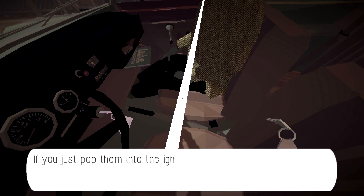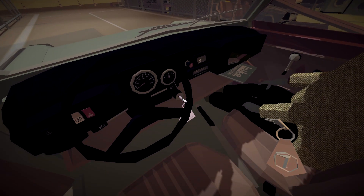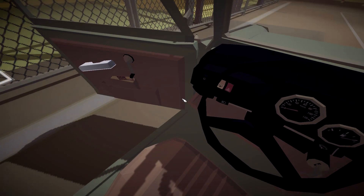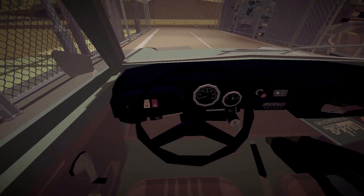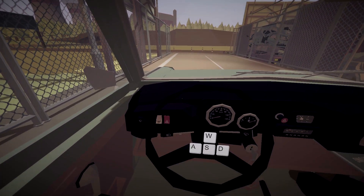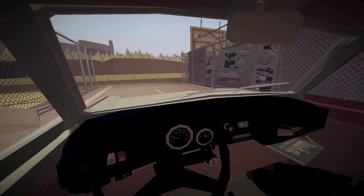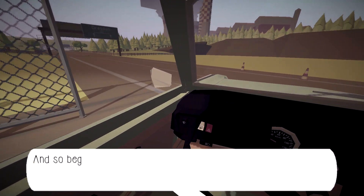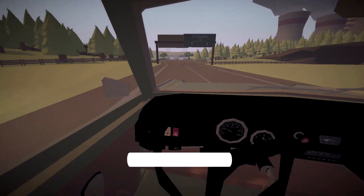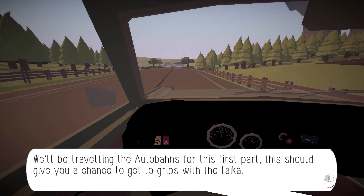Finally, the keys. Just pop them in the ignition and she's all yours. Okay, popped in the ignition. Crank that — yes! Probably need to close the door. Grab the steering wheel — it's just WASD from here on out. So we're off, we're driving. Just me and Snazzy Jacket Man. Head towards Dresden — we'll be traveling the Autobahns for this part. This should give you a chance to get to grips with the Laika.